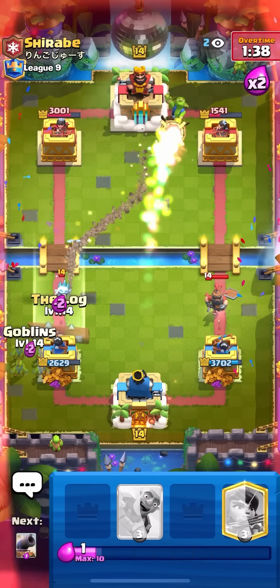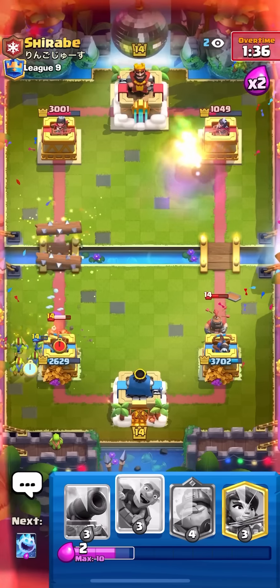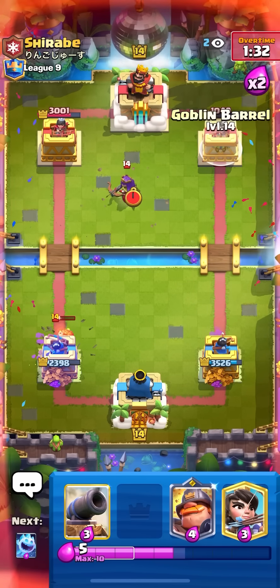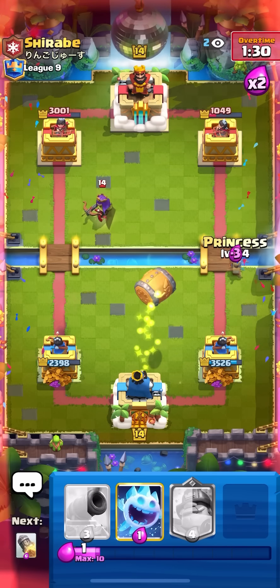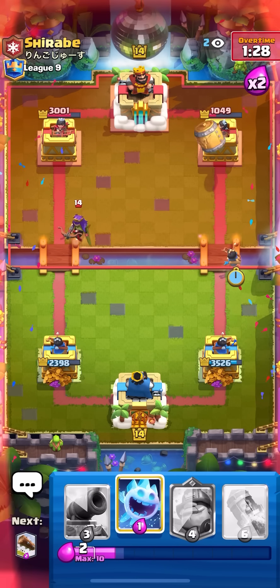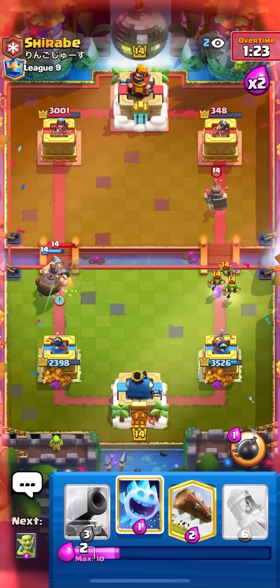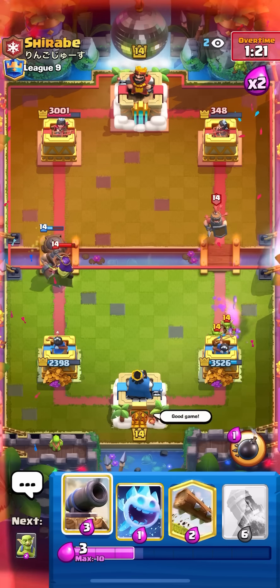Going for log then goblins for the miner — perfect, caught it again. Going for barrel, going for princess — I should because he used log. Then I can go for a retargeting mighty miner on the queen. That's rocket range — perfect, I can just rocket up the tower. Once I get six elixir very easy win.